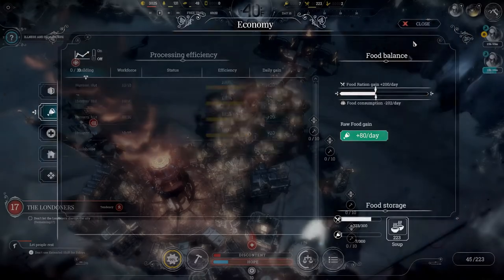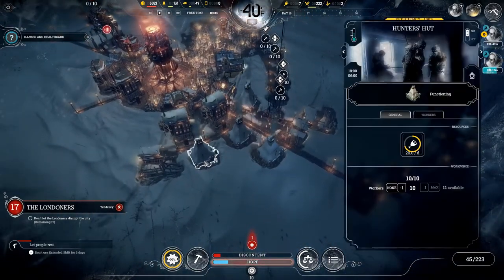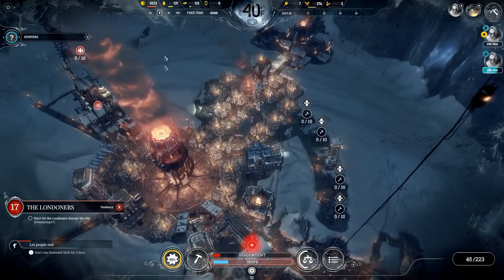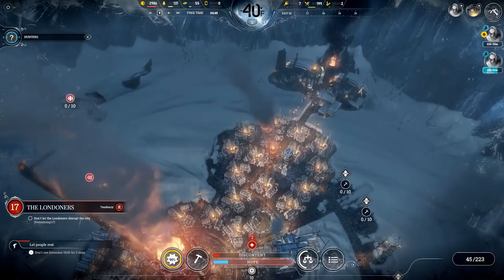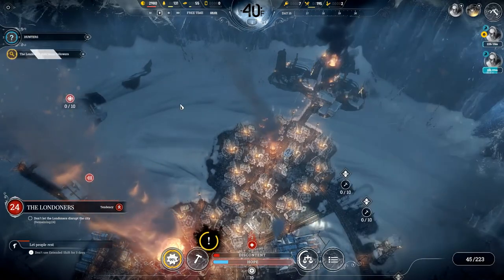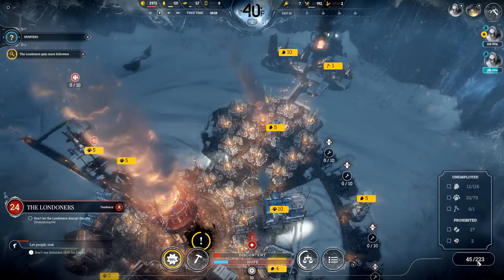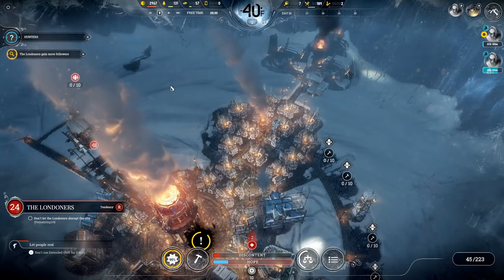Let's check on food consumption - it's fine, it has gone down. We didn't need to build that extra resource depot. We are going to need more hunter's huts or to upgrade them, as we'll need a lot of food later. We've got our two prosthetics. The Londoners gained a lot of followers - they're up to 24. If the Londoners hit 223 when the timer ran out, it would mean they were literally taking everybody.